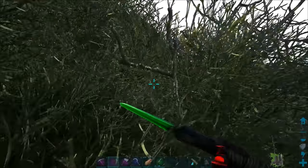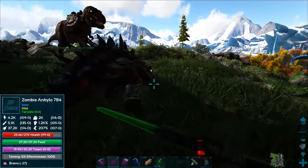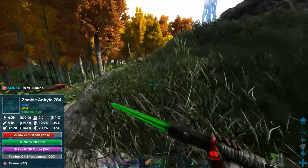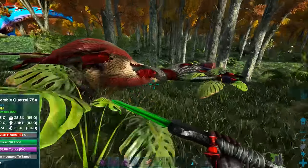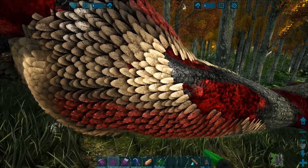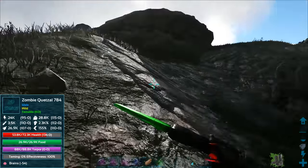All right, we're going to have a zombie quetzal, zombie ankylo — we're just going to have zombie creatures all over the place! Let's grab a few of those brains. Is anything dangerous that can mess with their taming effectiveness over here? I kind of want to go back to the base real quick. Oh wait — 54 brains. Yeah I'm going to go back to the base.